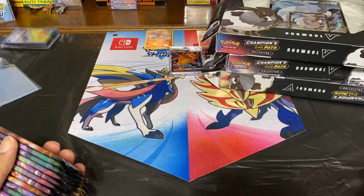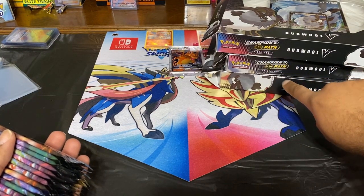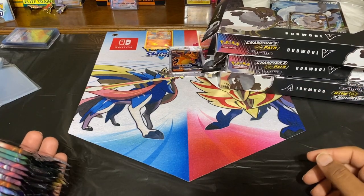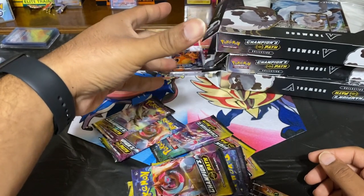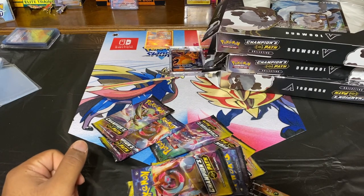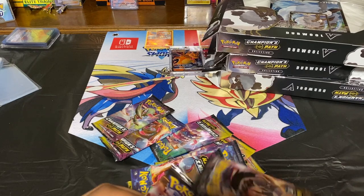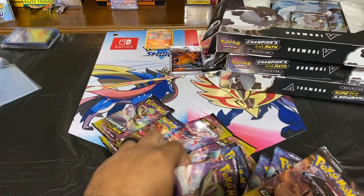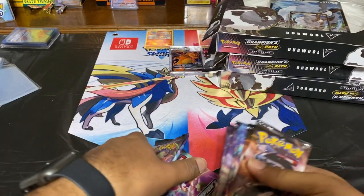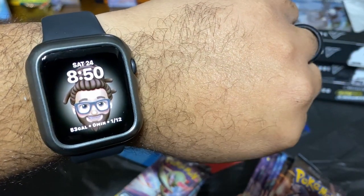Hey, what's up guys, it's Pokipat and we're back with another Champions Path unboxing. I have three double boxes right here, so three times four is twelve — we have twelve packs that we're gonna open up. We're looking for a rainbow Charizard or a shiny Charizard. My rainbow Charizard just sold on eBay so I'm gonna be looking for another one to either keep, get graded, or sell.